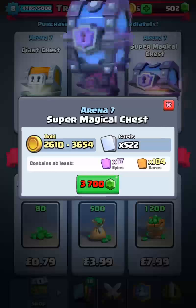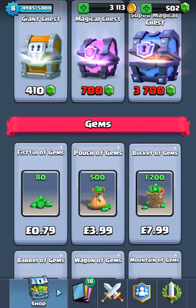About 8 pounds gets you almost two magical chests, so roughly 10 pounds will net you a magical chest. You need like 20 quid to actually get a legendary chest. You could also buy gold or a legendary chest directly if you wanted to.